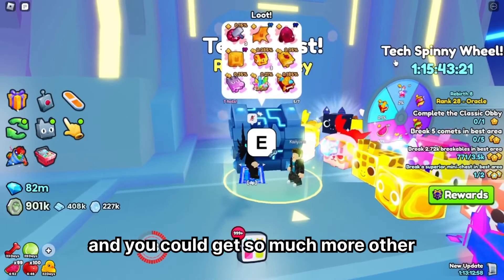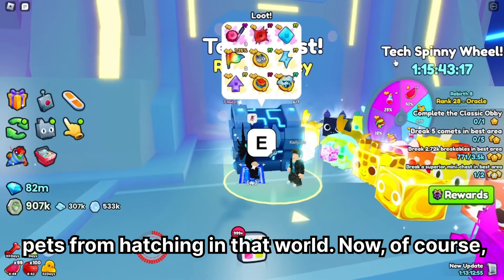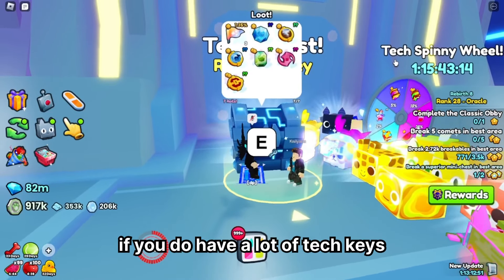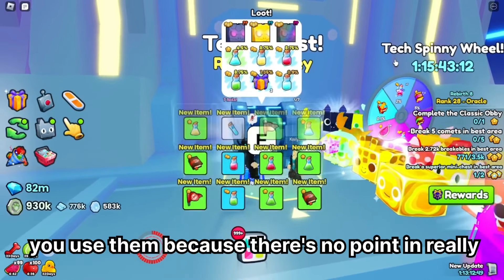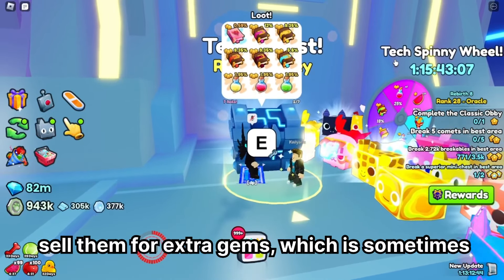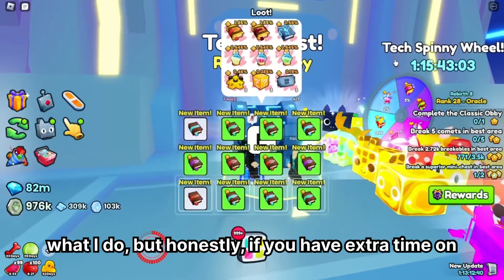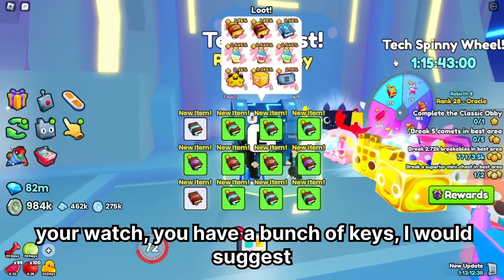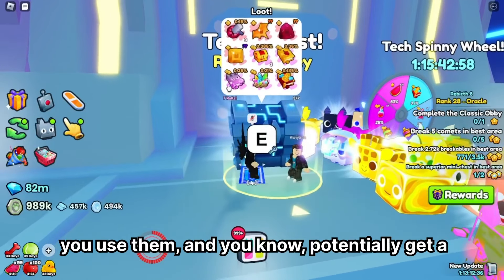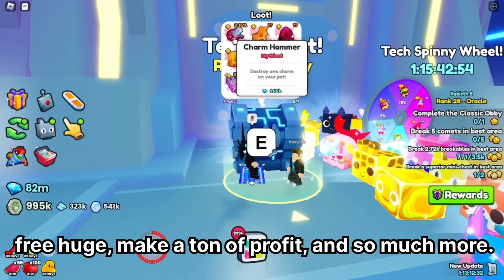You could get tons of items and so many other pets from hatching in Void World. Of course, if you do have a lot of Tech Keys, I would suggest you use them because there's no real point in selling them in the plaza — though you could always sell them for extra gems. But if you have extra time and a bunch of keys, I would suggest you use them and potentially get a free Huge, make a ton of profit, and so much more.